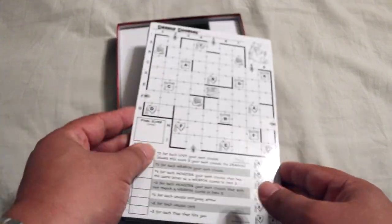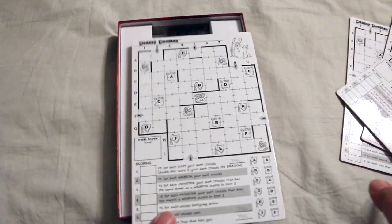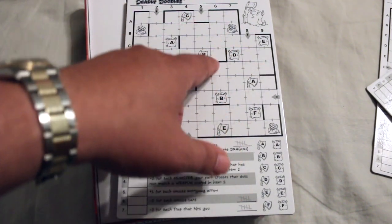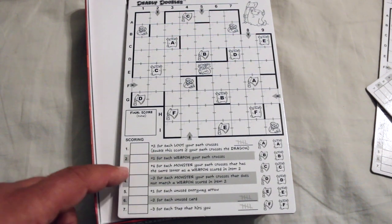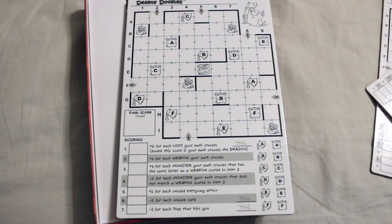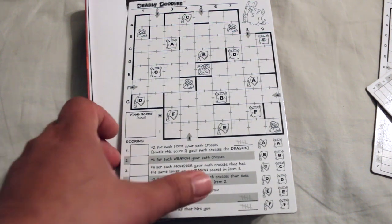Let's take a look at the map, or drawing board — there's one for each player, and it looks like it's dry erase material. It's got treasures, weapons, more treasure, monsters, and a dragon. There's also a scoring section: plus two for each loot, plus one for each weapon your path crosses, plus four for each monster. Minus two for each monster your path crosses that does not match a weapon — that's like taking damage. Plus one for each unused entryway, minus two for each unused card, and minus three for each trap that hits you. It looks really straightforward.